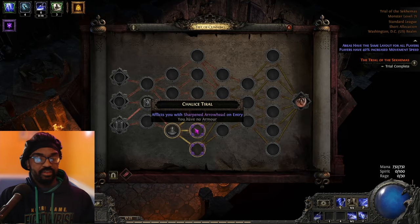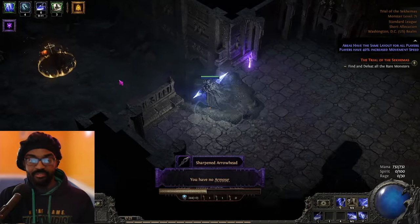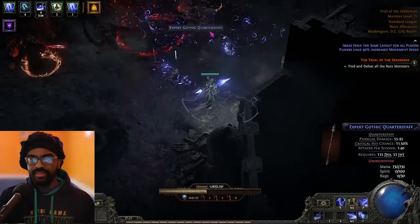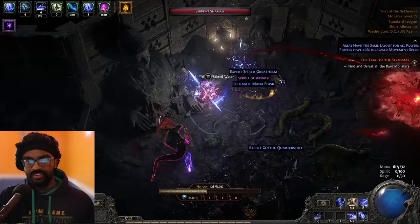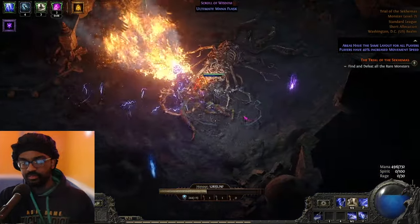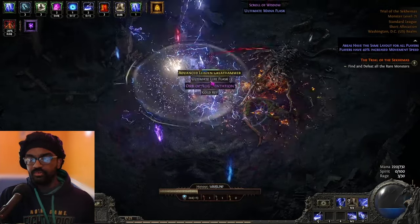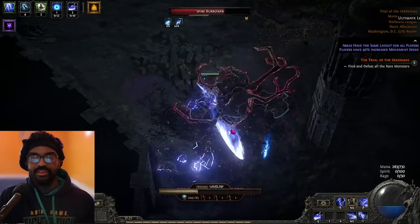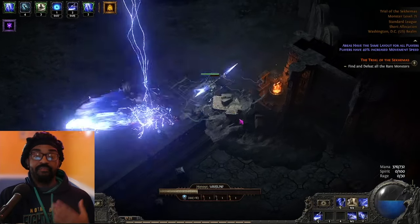The real difference between the two ascendancies is in defensive value and utility. Invoker gives a large amount of spirit and the ability to convert evasion to physical damage reduction, which is incredibly unique. Acolyte of Chayula provides sustain but also gives me the ability to get max chaos resistance, which opens its own defensive avenue. That's where the difference really comes from. Acolyte of Chayula is actually not as bad as people make it out to be when compared to Invoker — Invoker is just very straightforward.